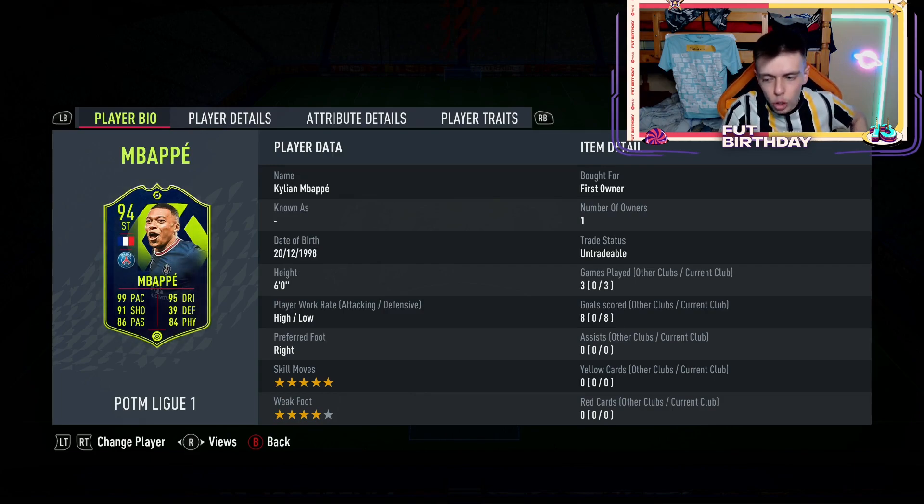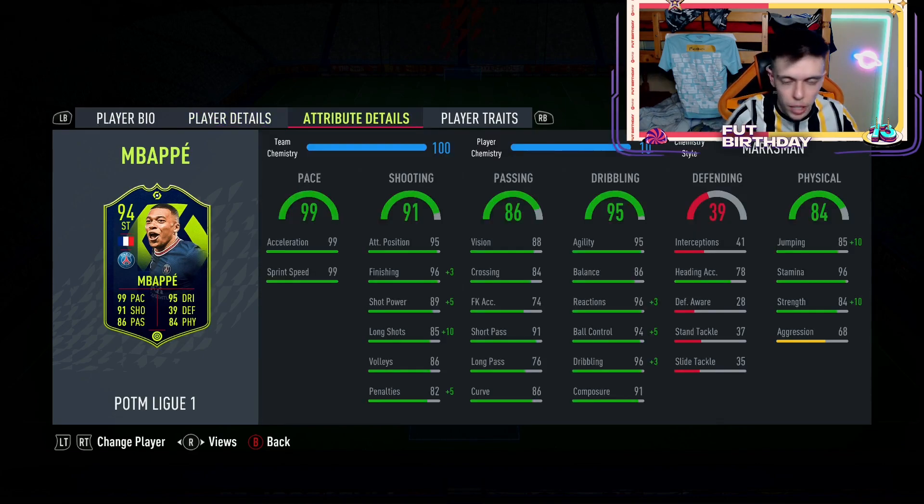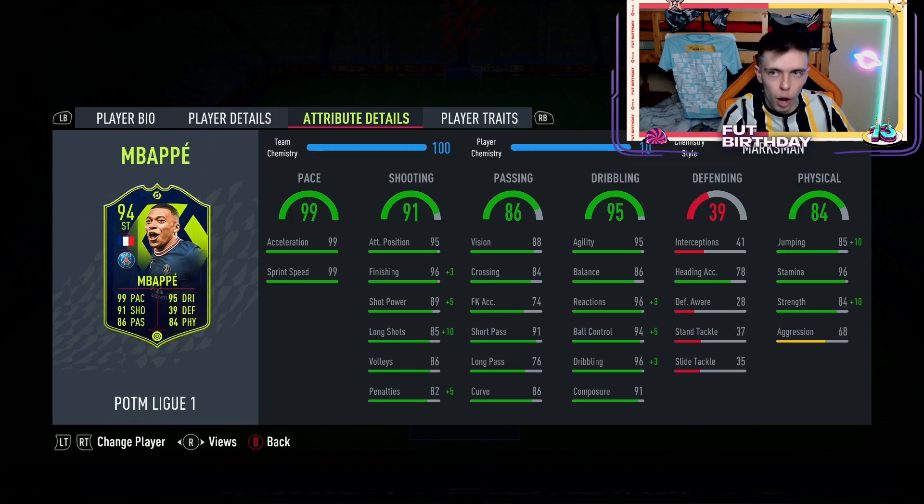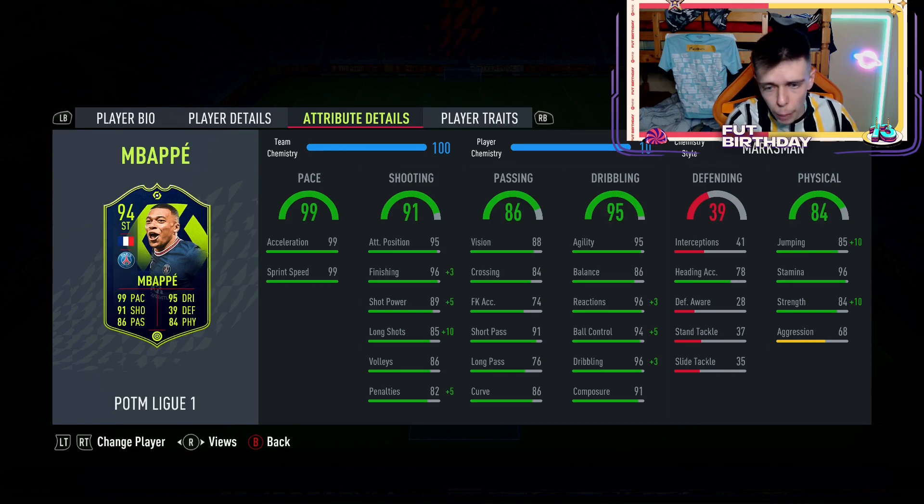It's Mbappé — even his gold card is cracked. Pace-wise he's very rapid, shooting is very clinical, passing is very good, dribbling is fantastic. Physically he's pretty strong too — in a few of those games I didn't include in the clips he was able to win the ball back off defenders quite a few times. Overall, I think the card is just a tiny bit overpriced at 2.2 million on PlayStation and 2.1 million on Xbox.